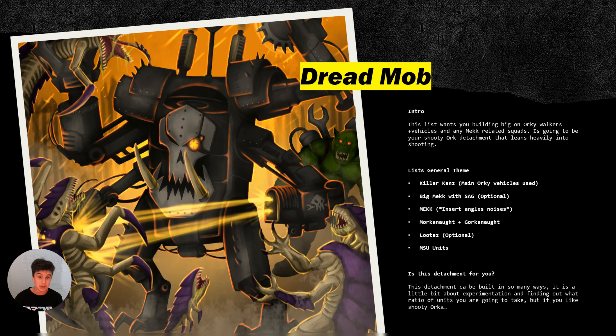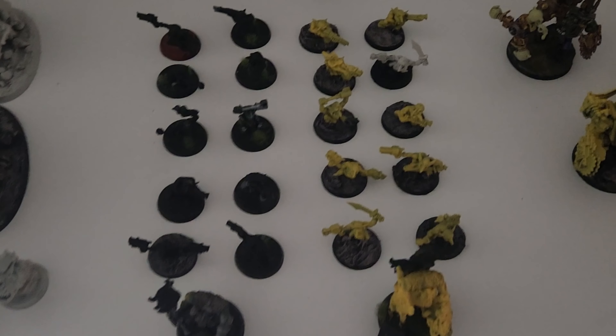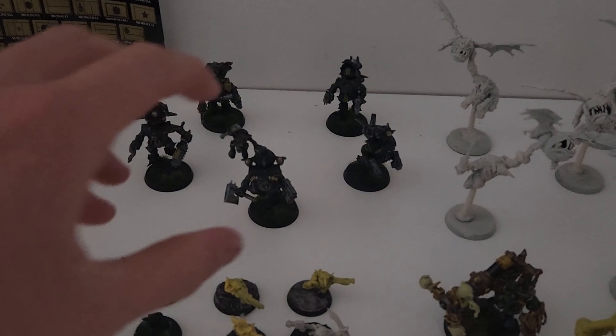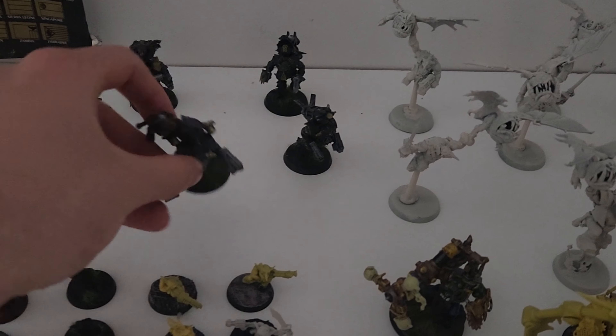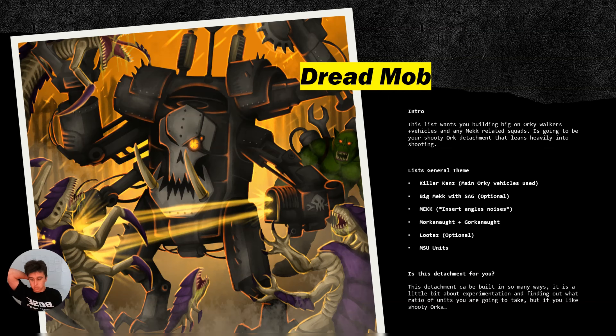Looters — again, optional. You don't need them, but they can work in this detachment. And MSU units — you need MSU units. You need Gretchins, you need Storm Boys, you need those things in this detachment. Because you're having most of your points taken up by Killer Cairns, Morkonauts, and Gorkonauts, you want some MSU units. With Gretchins having the Knieving Runts, where you get that damage off — honestly, take MSU units. You can never go wrong with more MSU units.